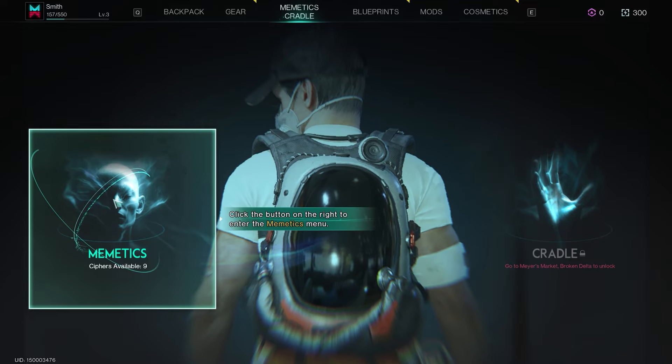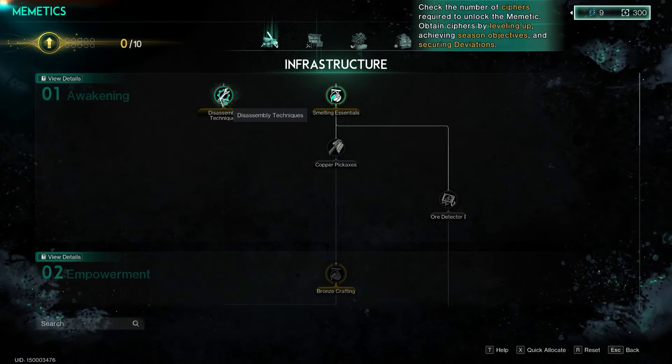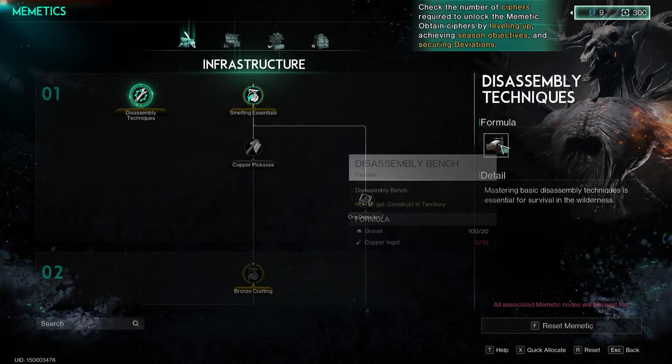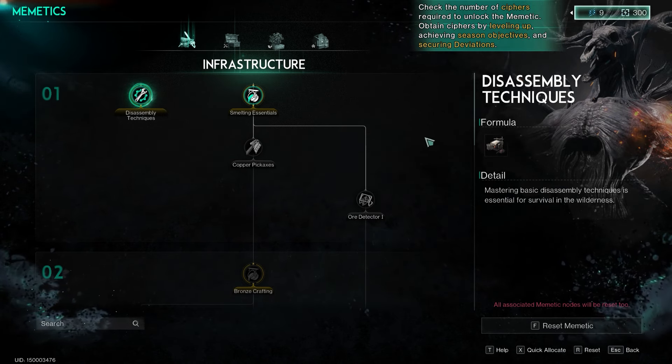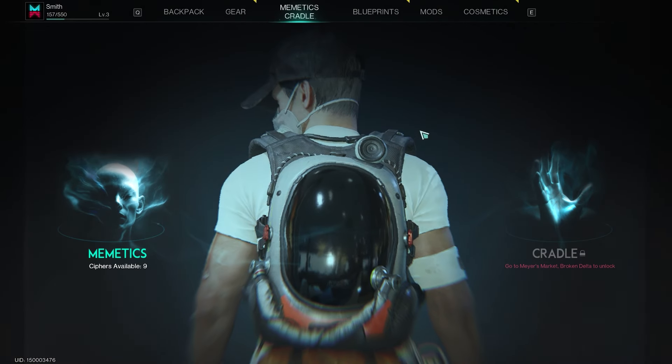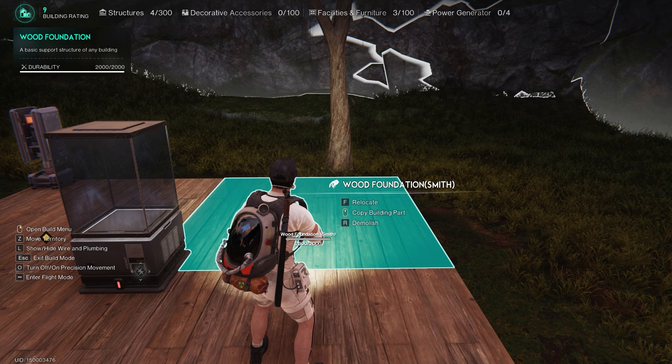Basically, memetics are just skills — that's all you need to know. You spend skill points in this system. Look for the little yellow icon; it will show you the ones you've unlocked for jobs. For this one, all you've got to do is unlock the very first one in infrastructure. You can then exit out.